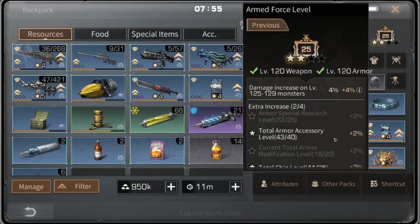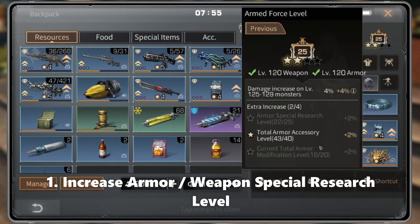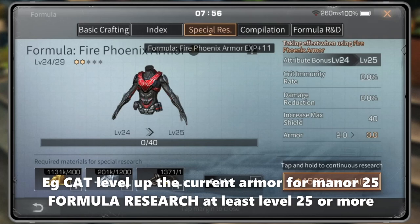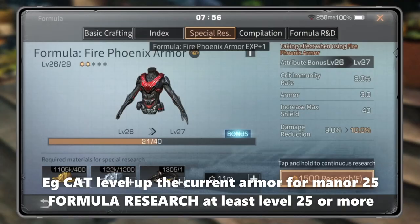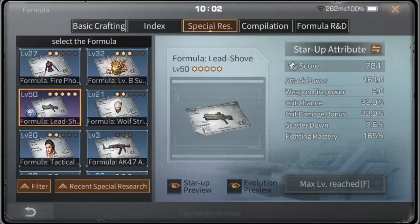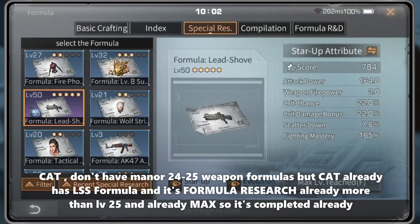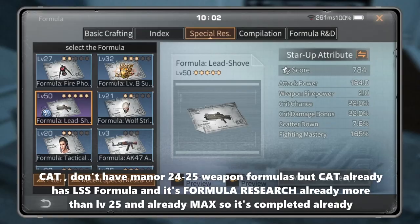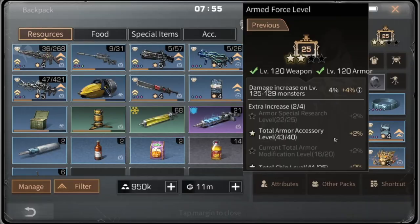Tip four: how to maximize bonus damage to 12 percent — example for manner 25. Sub-tip one: increase armor or weapon special research level. For example, Cat levels up the current armor for manner 25 formula research to at least level 25 or more. Cat doesn't have manner 24–25 weapon formulas, but Cat already has the LSS formula and its formula research is already more than level 25, so it's already complete.